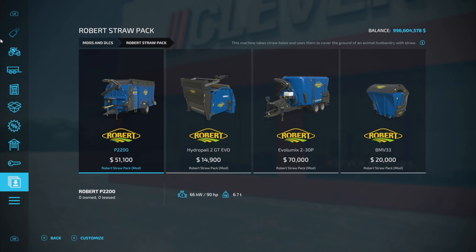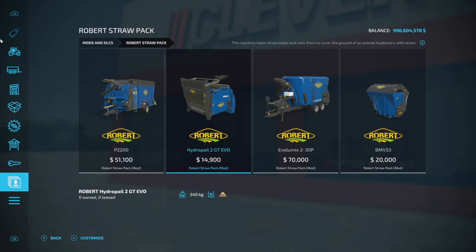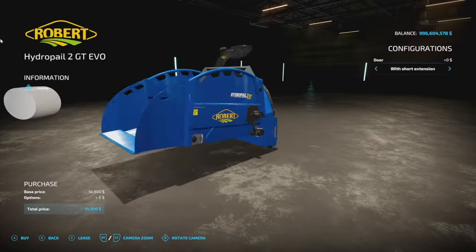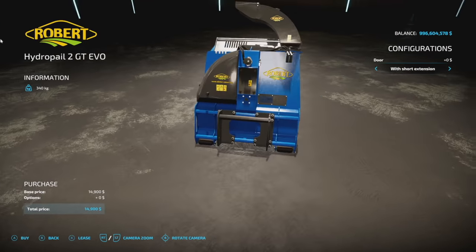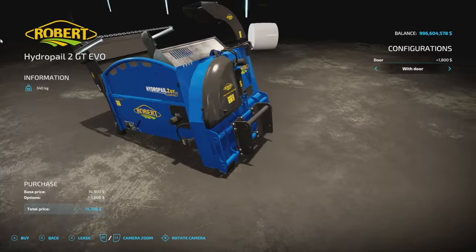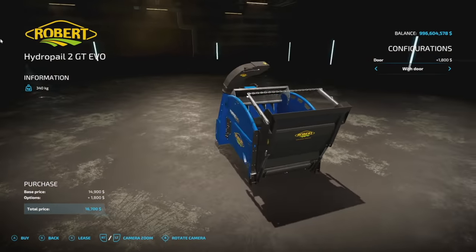As far as slot counts go, the first piece on the left is going to be seven, then we have six slots, eight slots, and three slots for the last one. I can't figure out what the smaller straw blower connects to — maybe a front loader, wheel loader, or telehandler. There are also different extensions on here as well, so check it out.